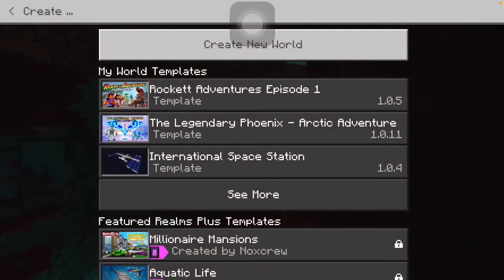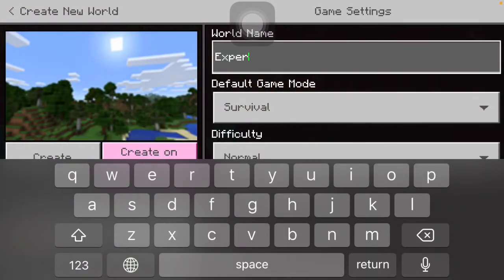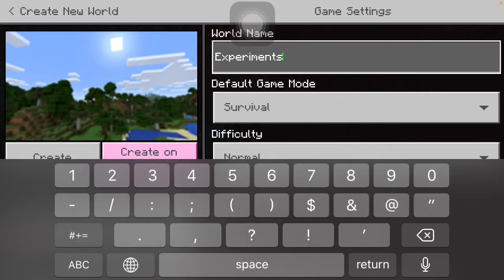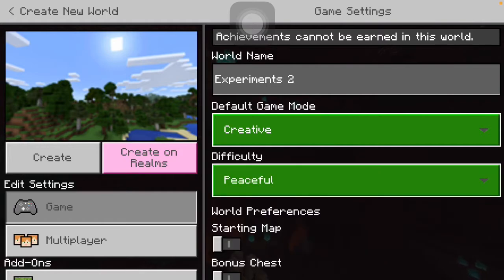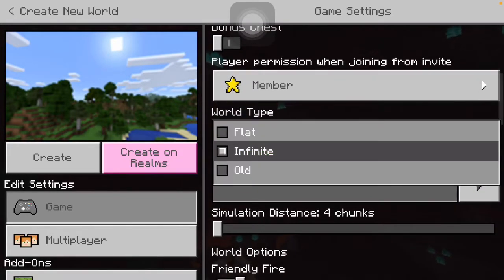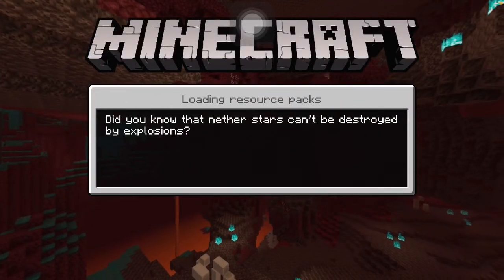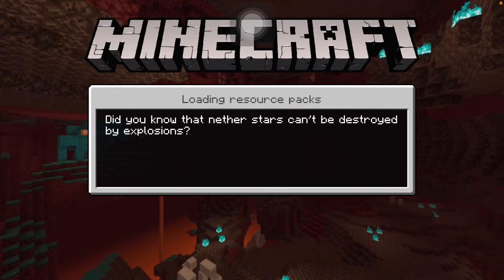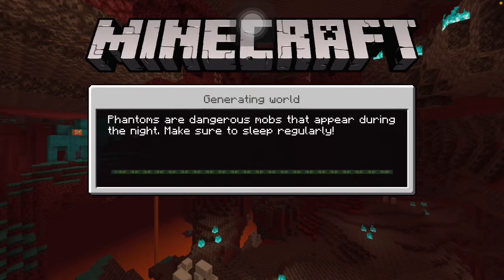So let's get to it. I'm gonna name the world 'Experiments 2' because I already have an experiments world. Not sure how to spell experiments, I hope I'm right. Just do peaceful so no mobs spawn, flat world. Create. Alright guys, while it's loading, please leave a like, subscribe, and turn on post notifications.